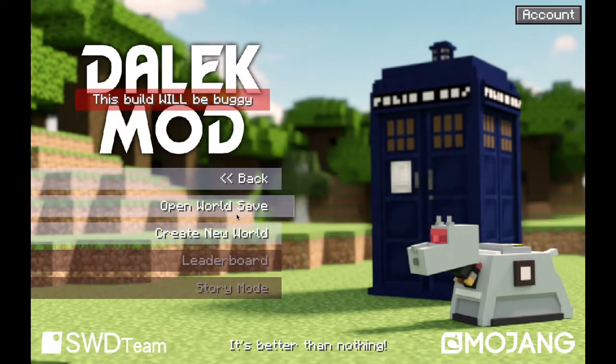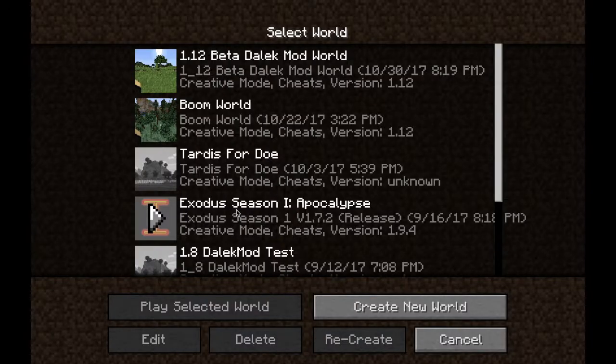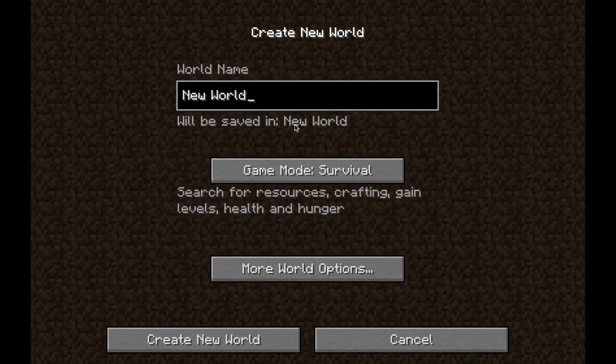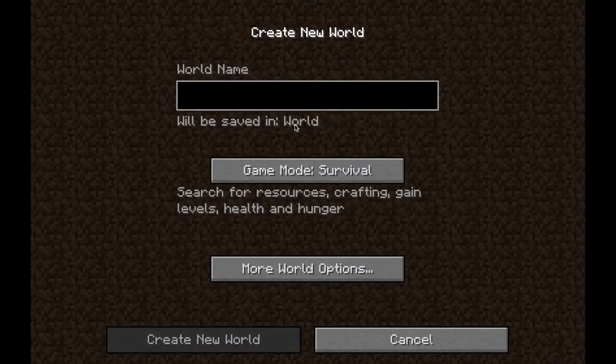I was building a special TARDIS interior, just really poorly and quickly, sort of improving it. Because the interiors were generating, the game crashed on me when I set down one of the round hole containers, and I cannot go back into the world because that block is corrupted. The world keeps crashing whenever I enter it, so I have to create a brand new world.